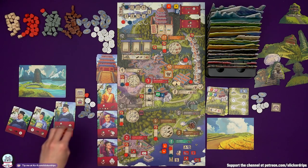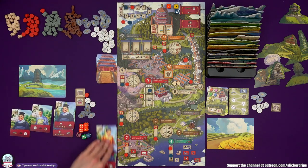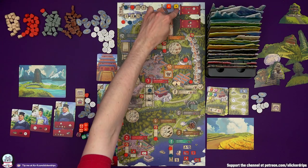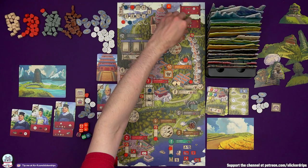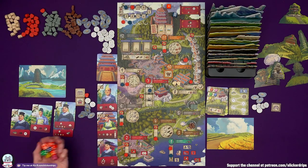We get our dice back. I need to move up the palace track. My advisors come back, these advisors go away, and we award dice at the palace. The master gets his second die of his colour. Then we roll — I want to try and grab a load of resources.